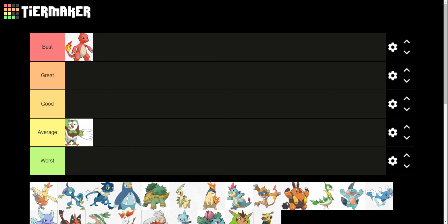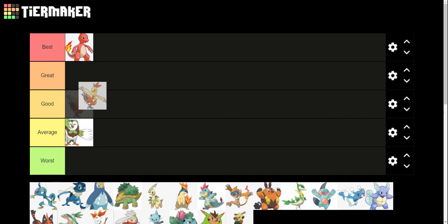Charmeleon is best. Charmeleon is the flaming lizard — I love the red coloring. I actually kind of wish they kept Charizard like that, but obviously that Pokemon has been around so long it'd be a big change at this point. Next we have Combusken. I think Combusken is a good design. It's a nice evolution from Torchic — it bridges the gap between Torchic and Blaziken really well. I think it's a good design.